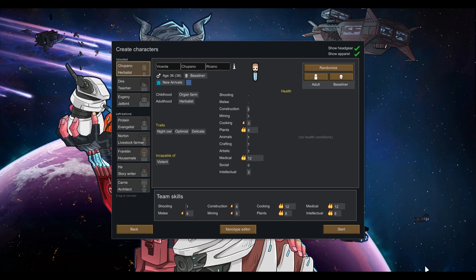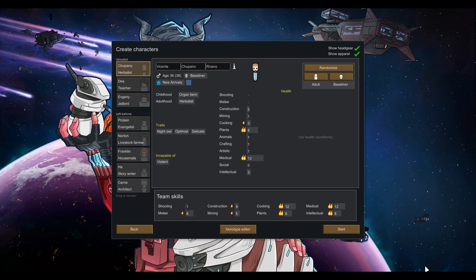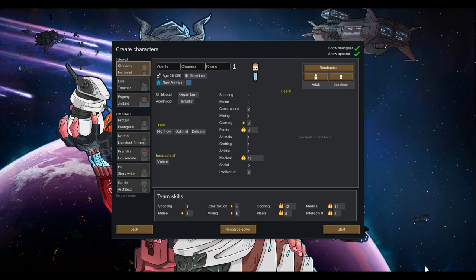Get yourself a decent doctor. One of your starting colonists should have a high medical skill — I try to shoot for at least eight or higher. And then when you've got that one, get another one. Have at least two colonists with a solid medical skill, so when your doctor is injured, you've got a backup doctor.